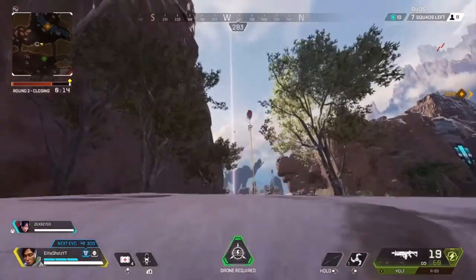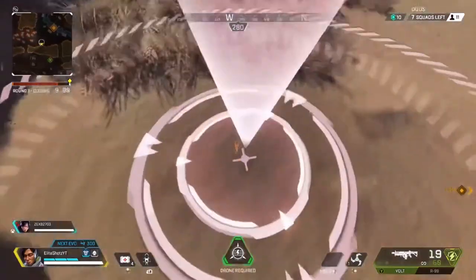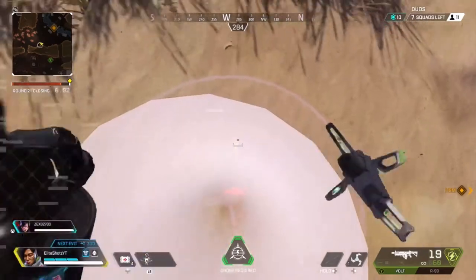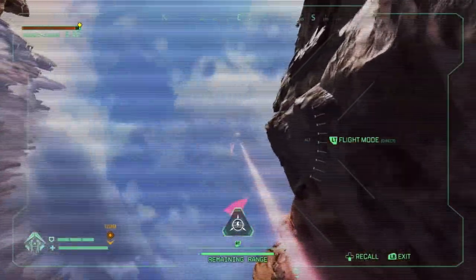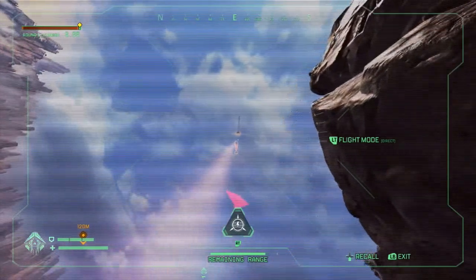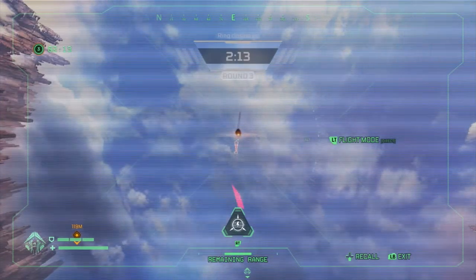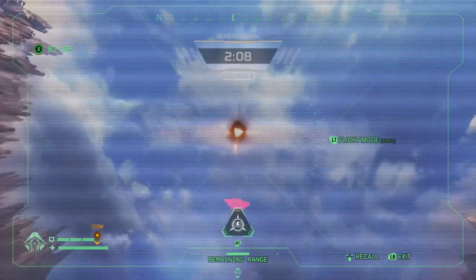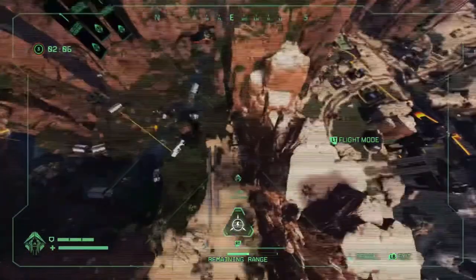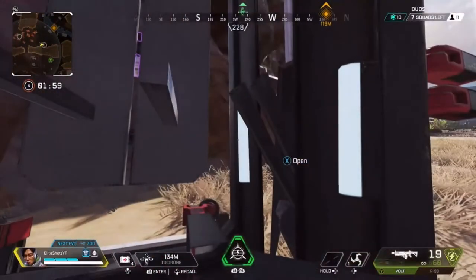First you need to find a care package. All you want to do is go to the care package, throw your drone out and fly it up in the sky right below the care package. So it's going to look like this. You want to click X on it so it will go down instantly, all the way down. And then once you get out of your drone, you'll be inside the care package just like this.